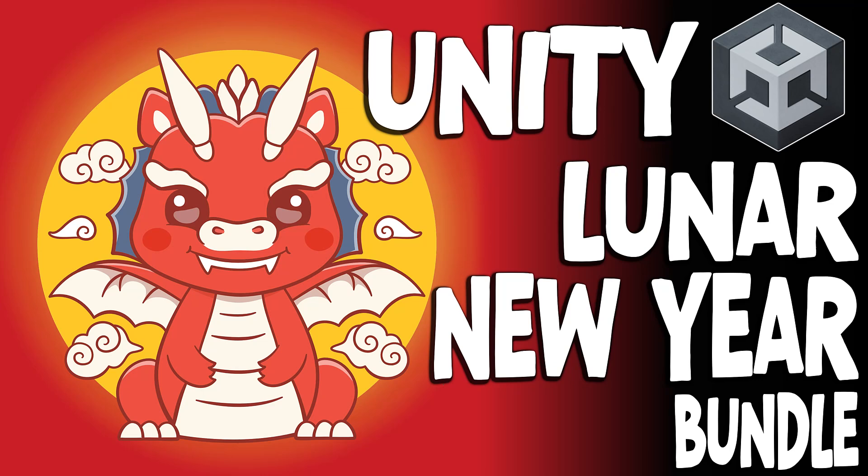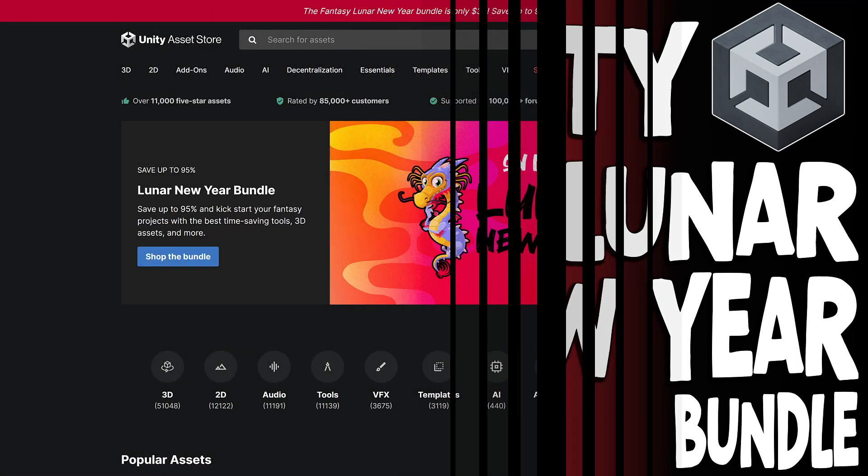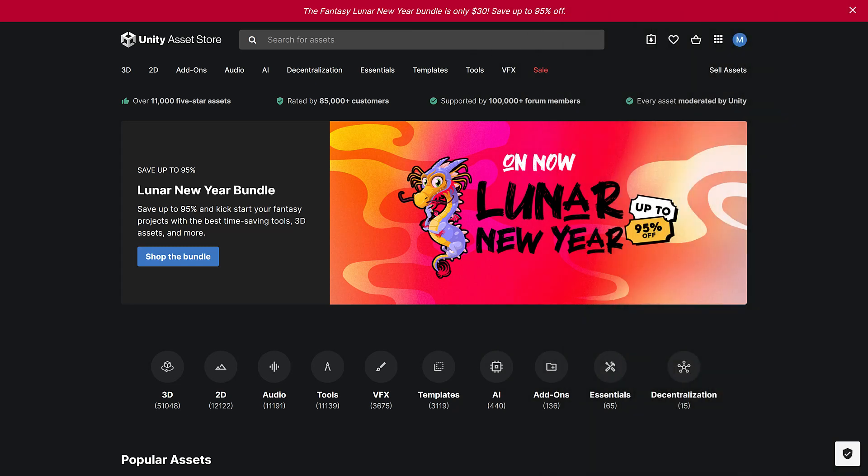Hello, ladies and gentlemen, it's Mike here at Game From Scratch. We've got a bundle for Unity developers over on the Unity Asset Store. Even though if you don't use Unity, there are ways to get these things out. I will have the relevant links down below, so if you're using Godot or Unreal, etc., I have ways of getting things exported out of those. Check the links down below.